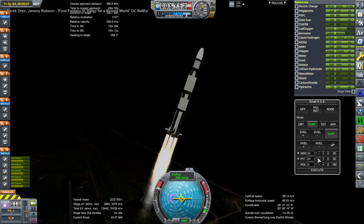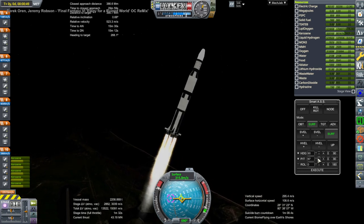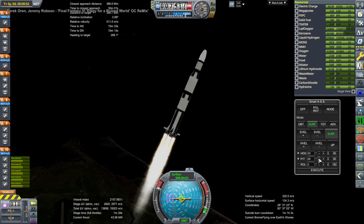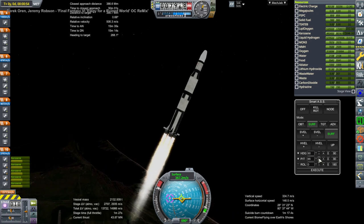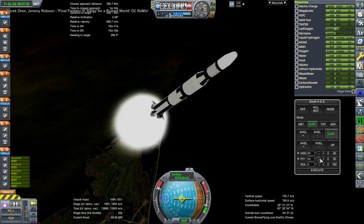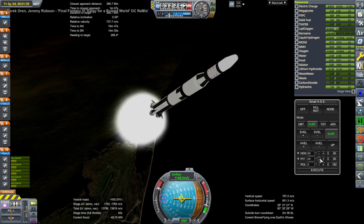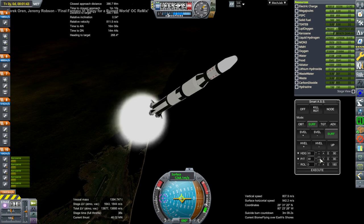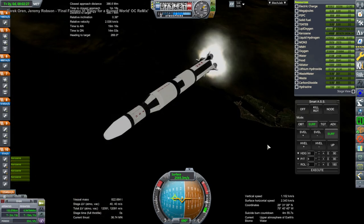This is a Saturn V rocket, and it's got an Orion capsule with a service module on top in order to bring the Kerbals back. So, a little bit OP, but we have margin. We actually failed this sort of mission in the previous video because we accidentally decoupled the service module from the Orion capsule, leaving it dead in the water. So we're trying it again.